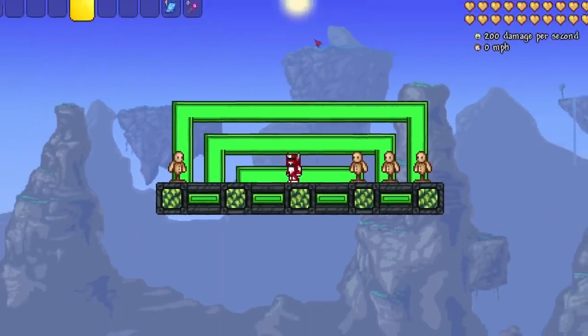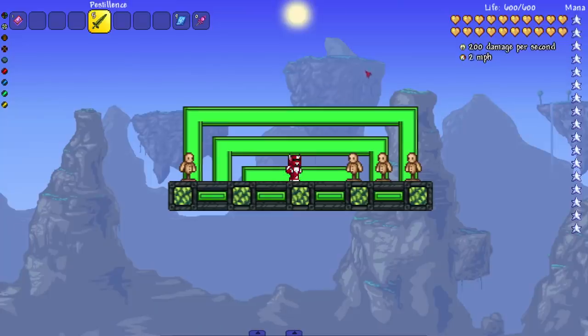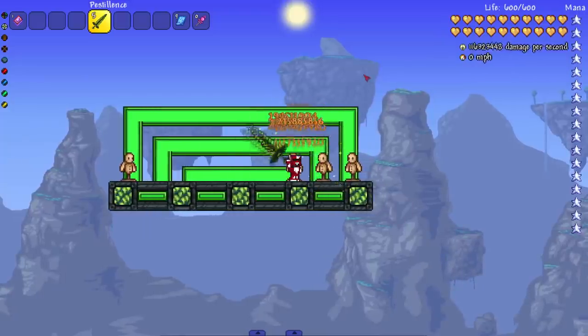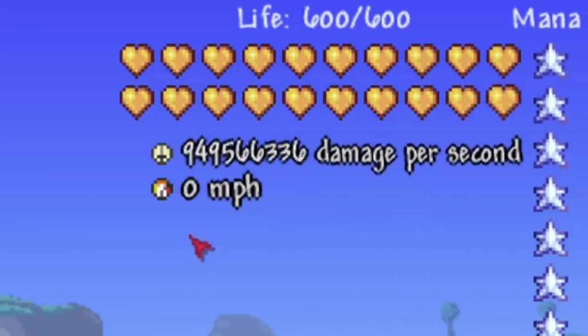Hey everyone, welcome back to another video. We are back with another 'can this boss survive' challenge. We're using the Pestilence from the Echoes of the Ancients mod — infinite damage, zero critical strike chance, warning: may break some enemies. Let's see it in action. Let's swing on some dummies, try multiple. We have to get a little close; it seems like a single target thing.